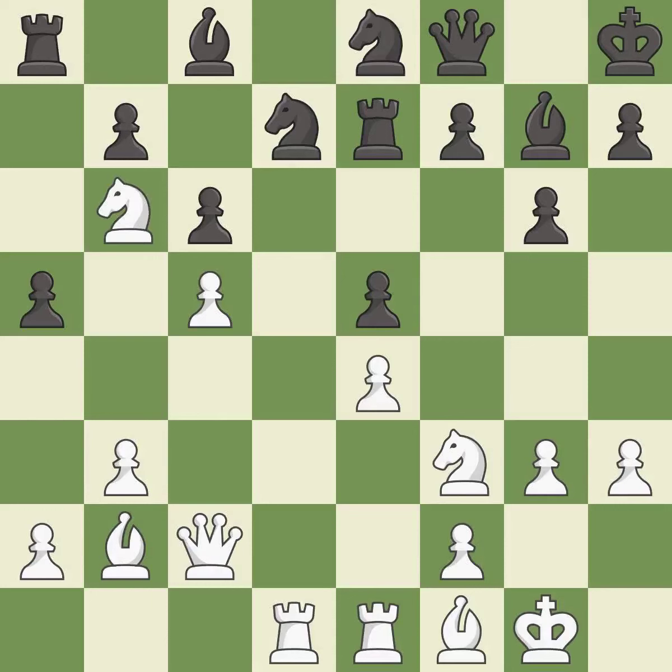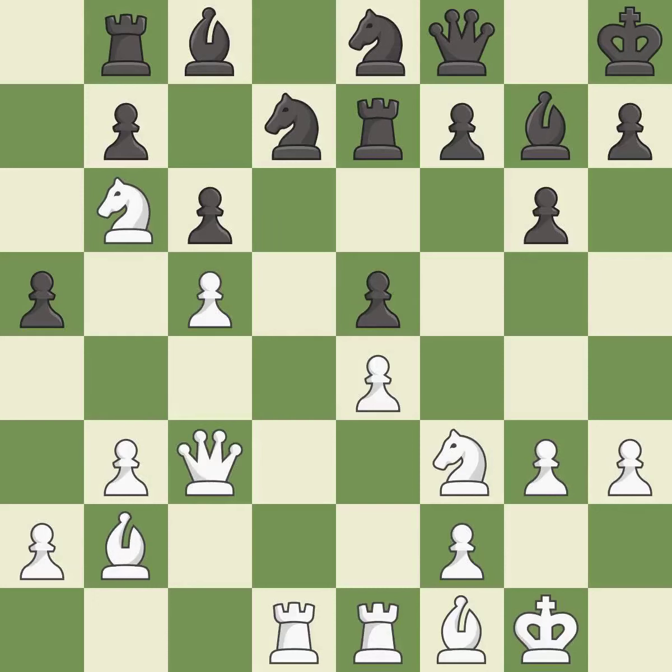The knight now occupies an outpost — a secure square in the opponent's territory. This develops a rook off its starting square, getting it into the action — it is excellent, a very strong play. The next move is good, though not the best option available.